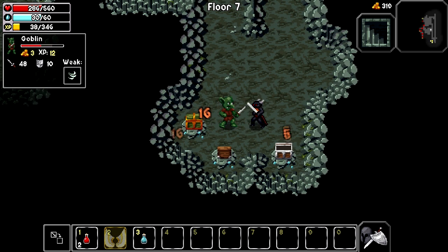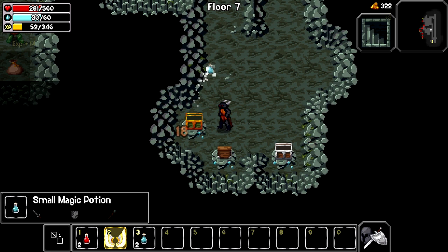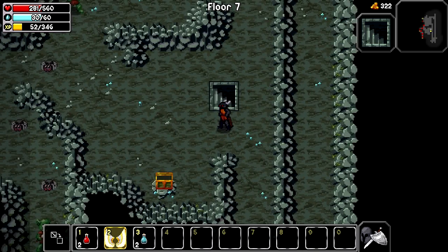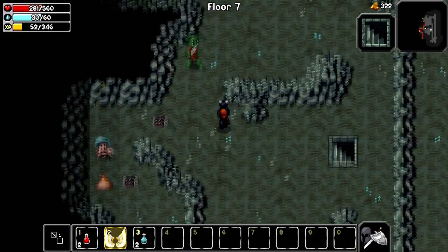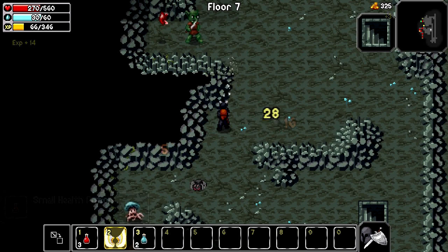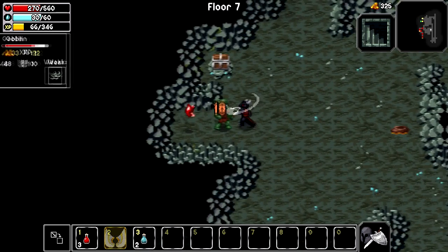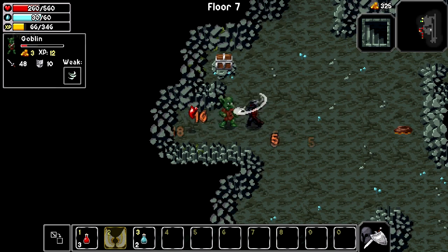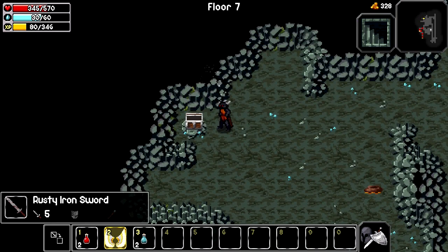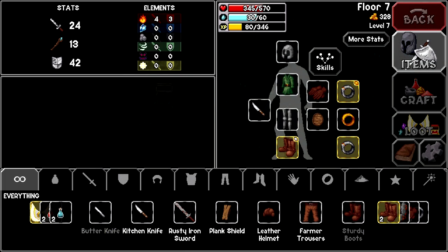Another bronze wing. Another small magic potion, some scrap of rusted metal. Looks like there's an attack gem - nope, that's actually a rusty iron sword. That's definitely gonna be better than what I had.